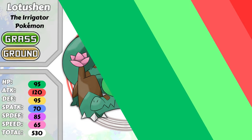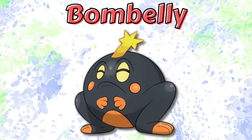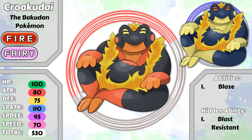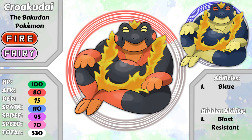Next up for this first starter trio is the evolution line of Bombelli, a fire type toad to go along with Bulbasaur and Froakie. Bombelli is of course based on a bomb and roundness in general. When it evolved into Tumtoad though, it lost its flame due to that roundness and is no longer confident in itself. However, at level 36, Tumtoad will evolve into Krokodai, the Bakudan Pokemon. Krokodai is the first fire and fairy type Pokemon. It has the ability Blaze, and the new hidden ability Blast Resistant. This new ability will allow Krokodai to use moves like Explosion, Misty Explosion, and Self-Destruct while only taking 25% of its max HP. Busted. I know.